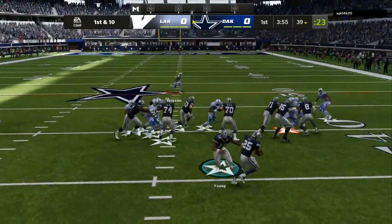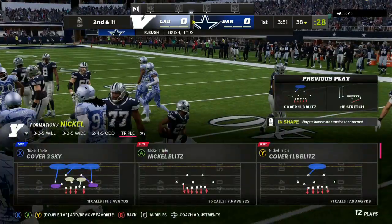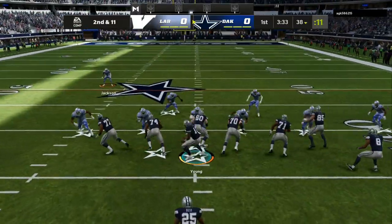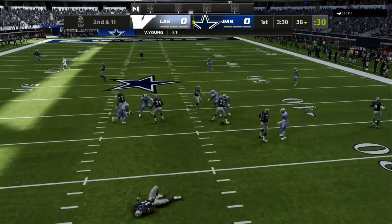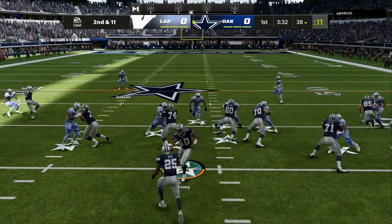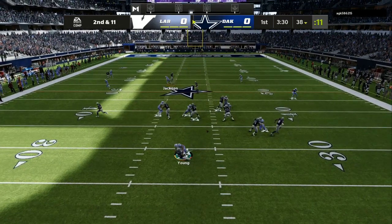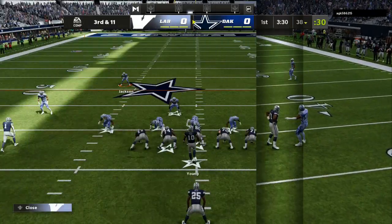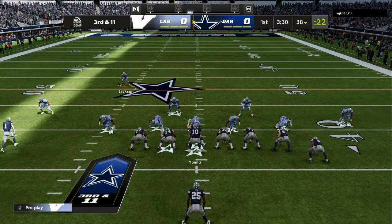As my opponent is starting the game off with a run play, we are boxing it up. The ebook is live in the description — it has the full offense for free. As we are dialing up a super fast blitz, you can get blitzes straight up the middle, blitzes up the B gap, or blitzes off the edge. I have all the setups down in the link in the description.